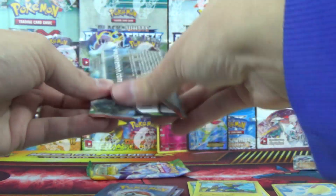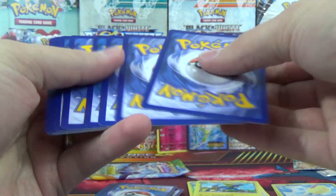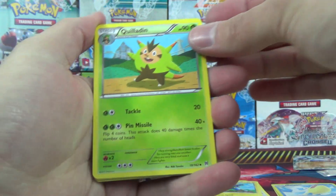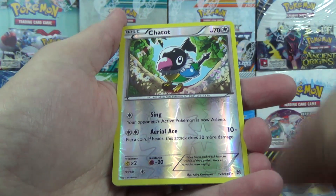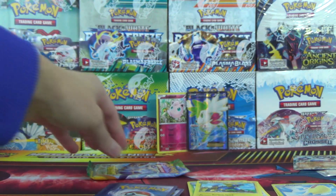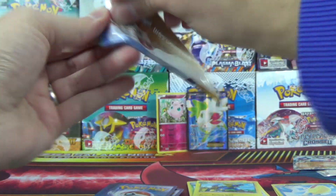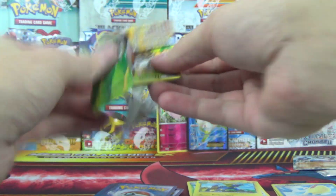Let's see if Breakthrough can deliver. Breakthrough's already gone two for four, arguably three for three so far because of the double in the last pack. We got Quilladin, Sandslash, Piplup, Chatot Reverse — which is a rare — and Cresselia again. A couple of non-holo rare Cresselia's for Breakthrough. But we also had Zorark Break, Typhlosion Holo, and the Mega Glalie.